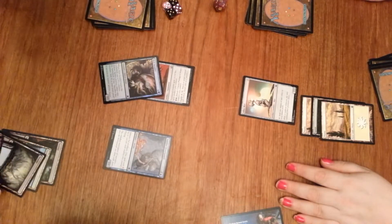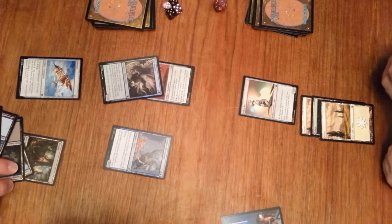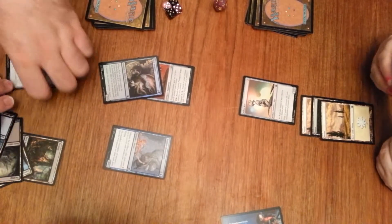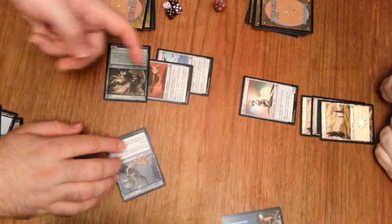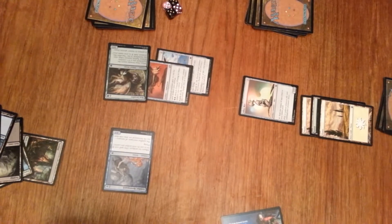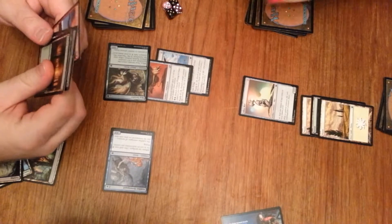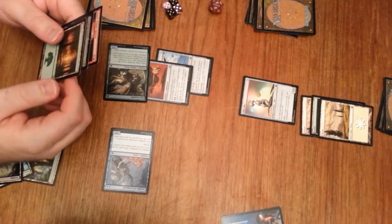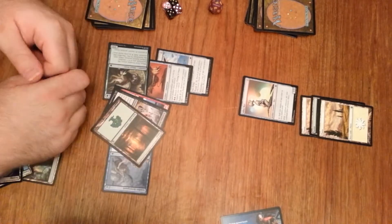Play land. Tap two to play Kite Sail, tap two to equip Kite Sail. Swing for three, four, five, six, seven, eight. Concede. Well, that's kind of stinky.